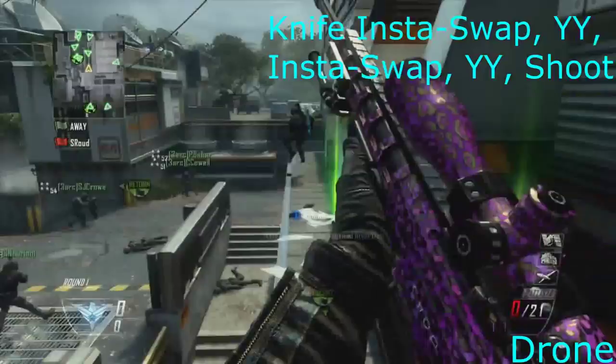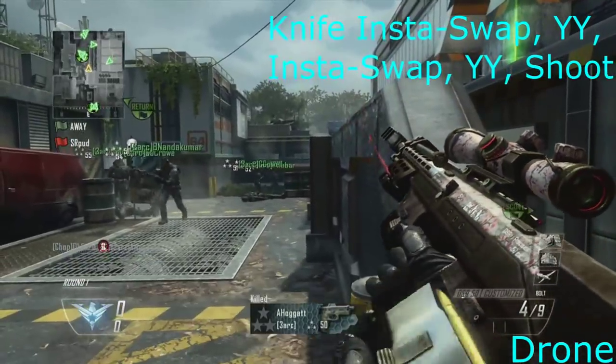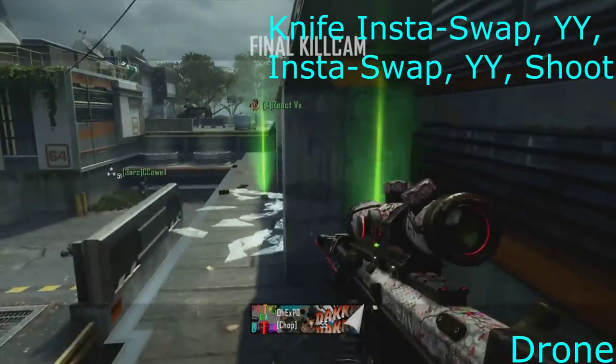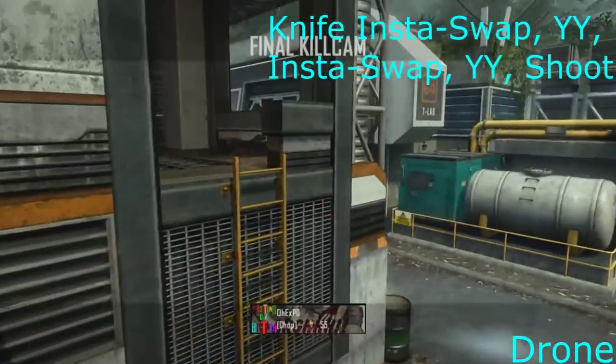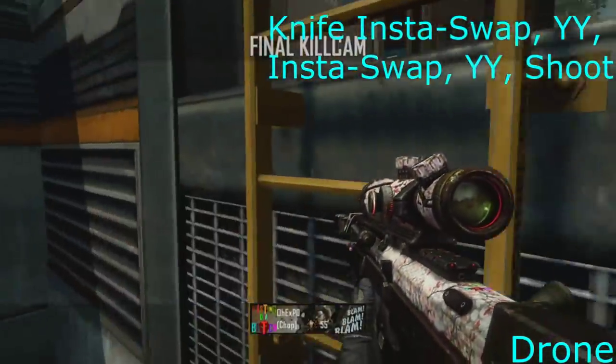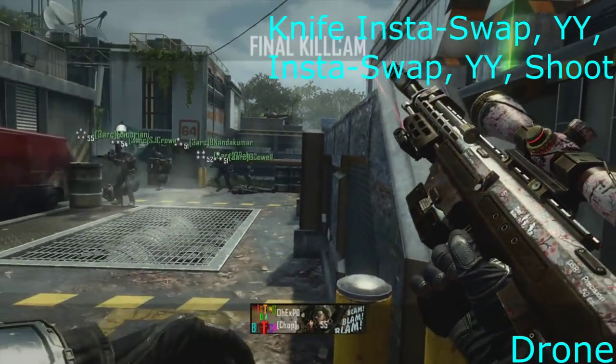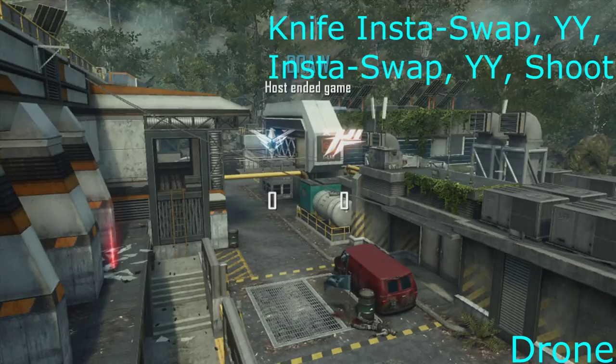The next map is Drone and this one took me so long to hit — actually a couple of days. Knife, insta-swap to no bullets in the Ballista so just over the shoulder, then YY and hit the ladder, then insta-swap, then YY and shoot with the DSR. This one just looks really clean because of the Ballista part.